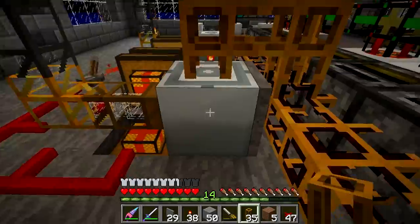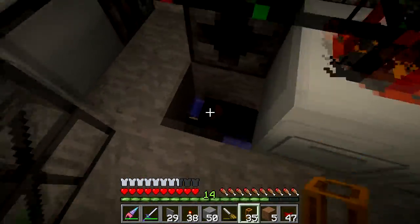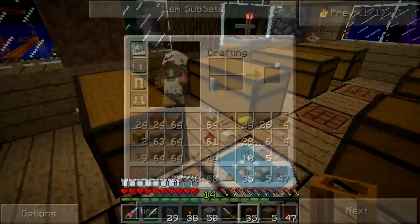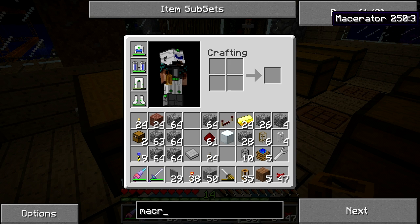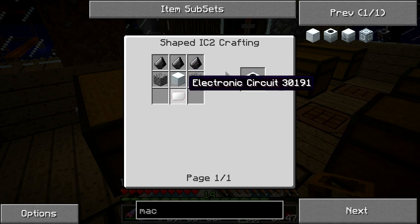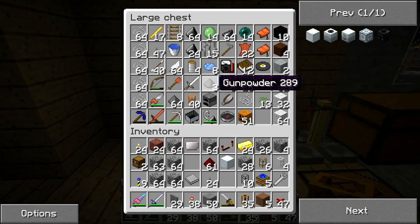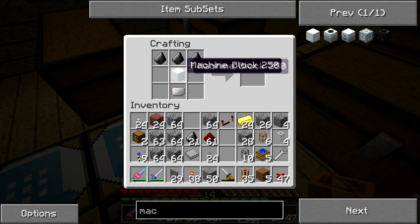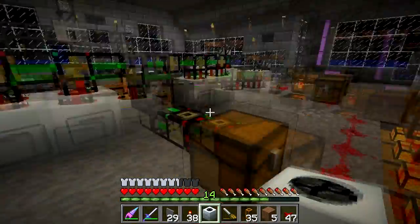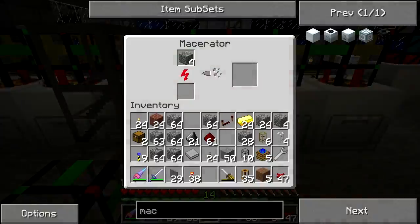Excellent! This induction furnace should be able to handle all six of these without any problem at all. Now I just need to build another macerator. What do I need to build one of those? Machine block - so I need a circuit, some cobblestone, and some flint. That's hardly anything, I can do that. Flint, circuit, machine block, some cobblestone - yay. There we go, back up to full speed.